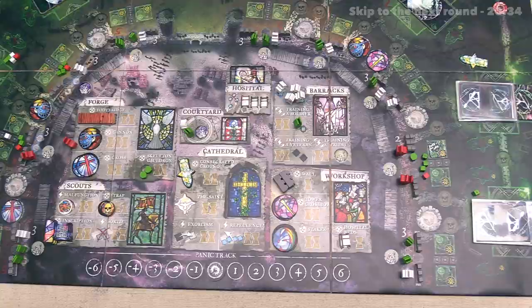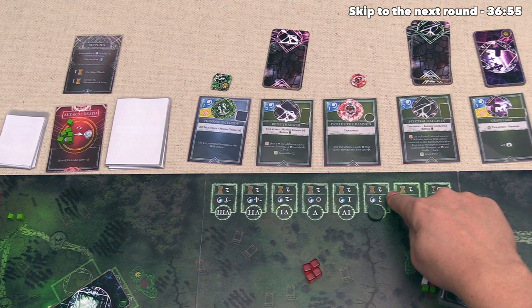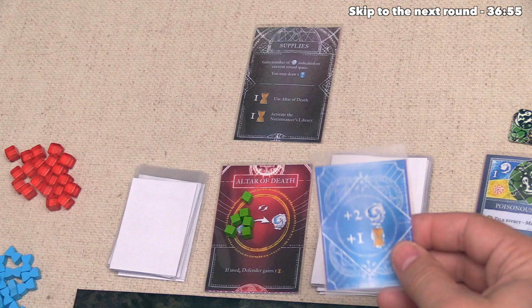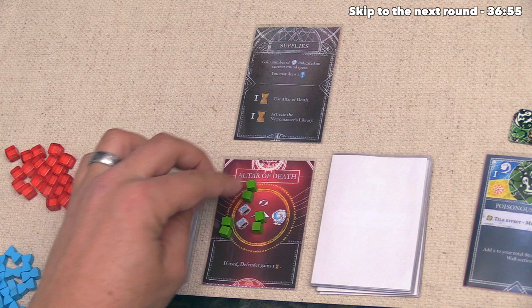Let's start things off with the supply phase, and that means the invading player is going to get 3 mana, and we're going to get 2 time tokens. Next up, the invader can optionally draw a mana card, and they're going to — it looks like that's going to give them 2 more mana, and we are going to get a time token from it. Moving on, the invader can activate the altar of death, and they've decided they're going to do that. We can see that for every 2 units they get rid of, they're going to get 1 mana, so that is 6 units gone, which gives them 3 more mana to play with, and because they activated this, we will get 1 more time token.